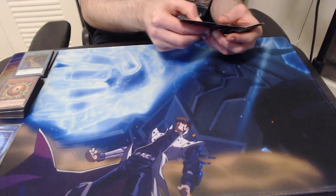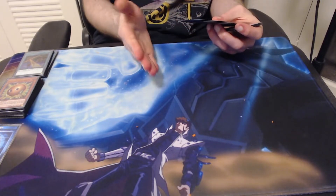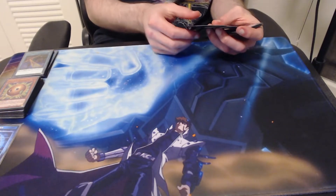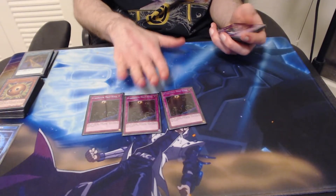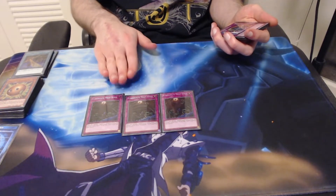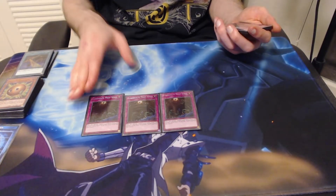On to the traps — we are all about protecting our monsters. We are running three copies of Floodgate Trap Hole. This card is probably a staple of the banlist format; it goes in many, many different decks, but especially one where you really need to protect your monsters as we do.